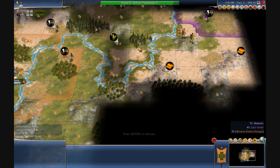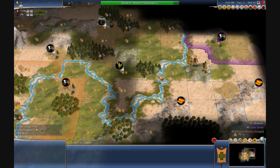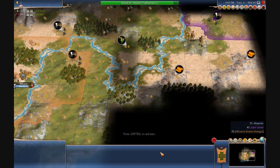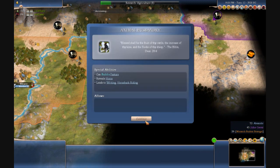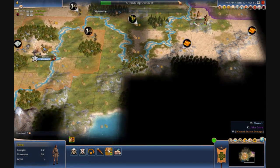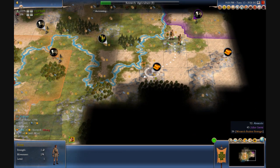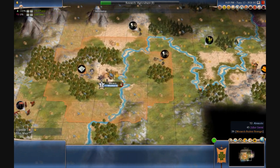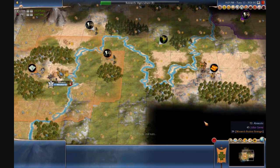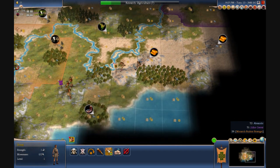I don't want to waste these floodplains. I'm definitely going to need to get this spot quickly, because that is within breathing distance of Julius Caesar — as in mine — but still, you never know. I think the Monarch AI has a positive handicap on the ability to produce settlers, or anything, for that matter.